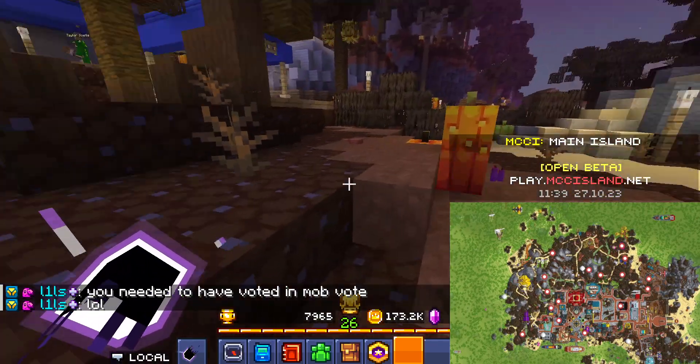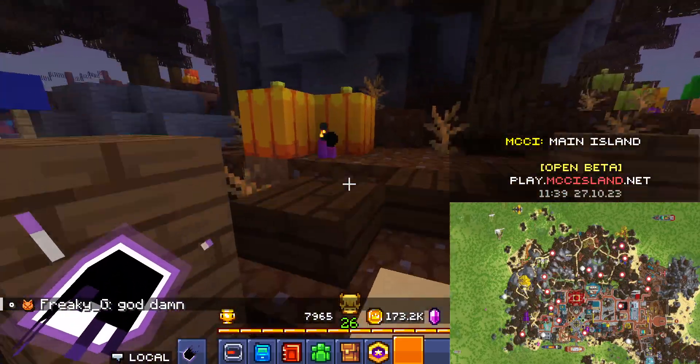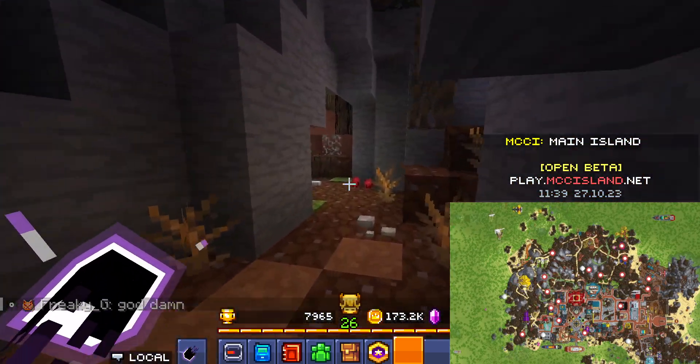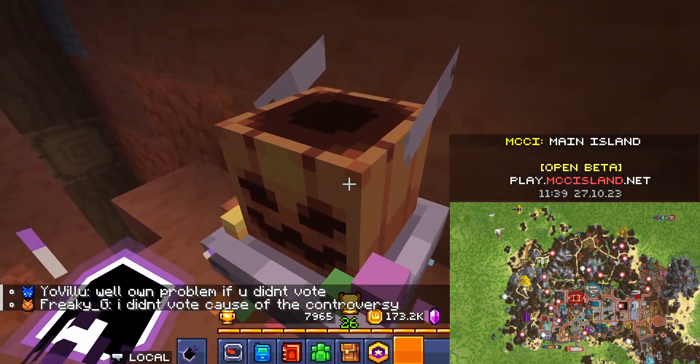Onto the next, which is just in the cave located kind of above it here. So essentially you want to go into this little cave entrance here and just climb up the side here. There are the cords.